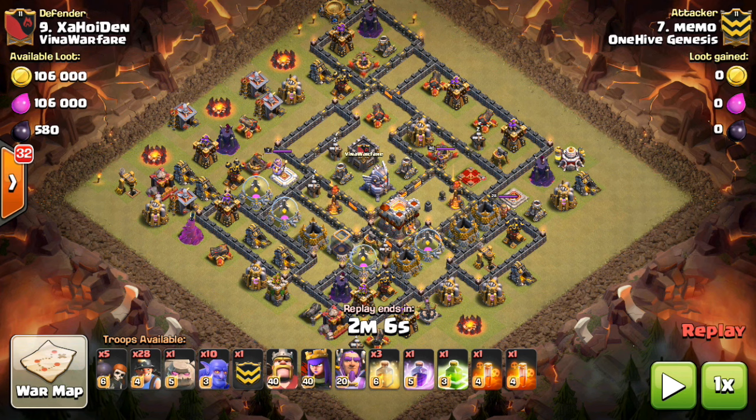One important thing to note is that the Warden goes in with the Heroes on the Kill Squad, and you use the Warden's ability on your Bowlers in the Kill Squad — not on your Miners. The reason for that is that the Miners have the heal spells and the ability to go underground, so their health isn't as much in jeopardy. That initial push with your Kill Squad is the critical time in the attack where you need the Warden's ability, where it gets so much value for those three or four seconds.